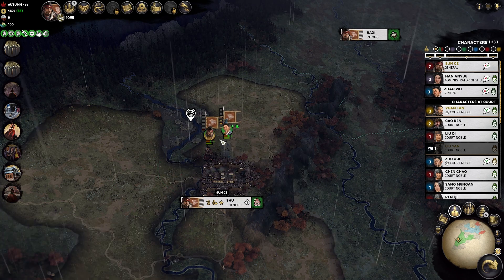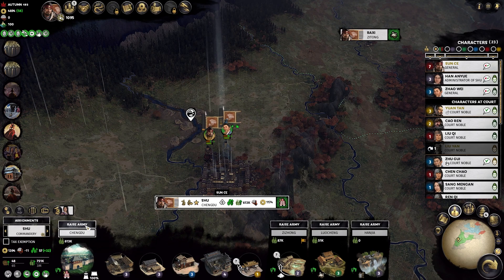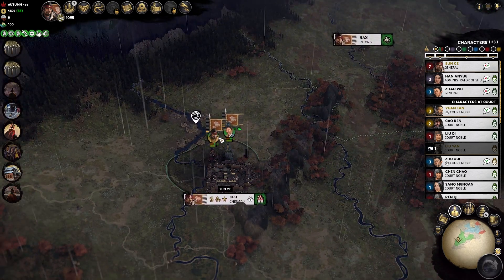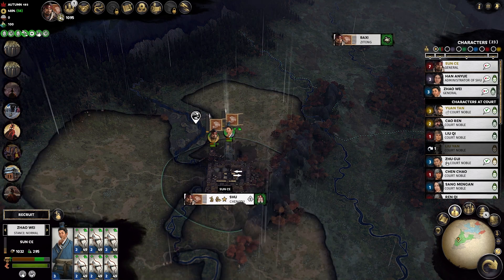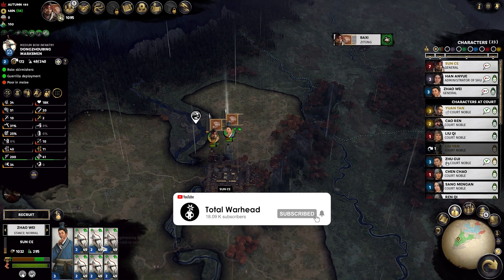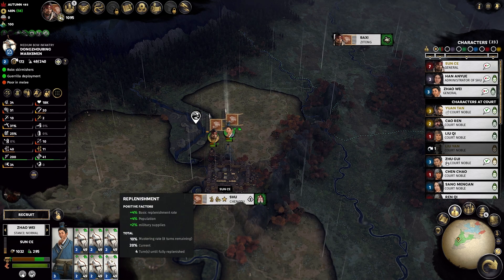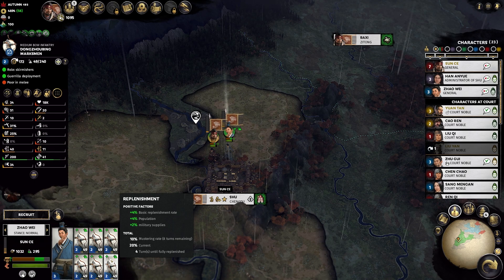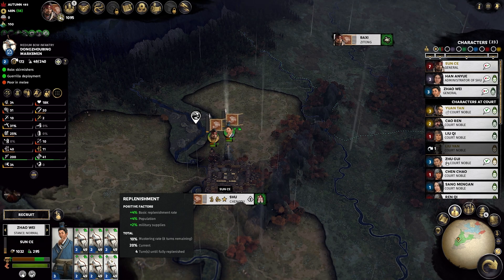You've basically gotten a total of six of these units onto retinues, making the total be twelve units already recruited. You can just keep doing this over and over again to abuse the system to your advantage and have as many elephants, for example for the Nanman, as you want — or any other units that have unit capacities you need to manage.